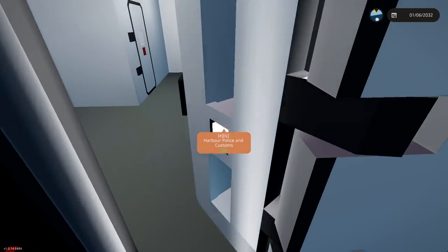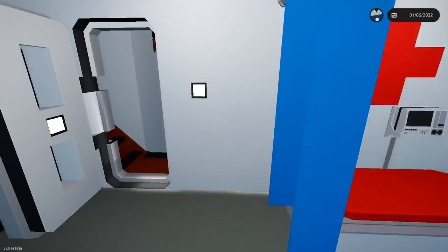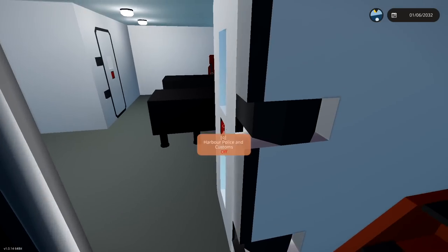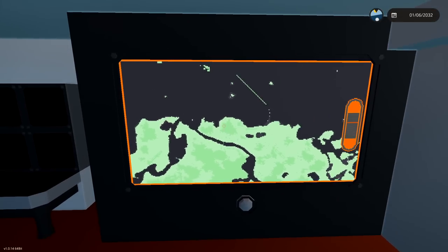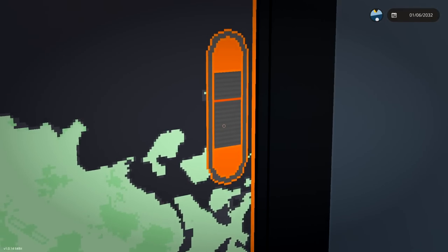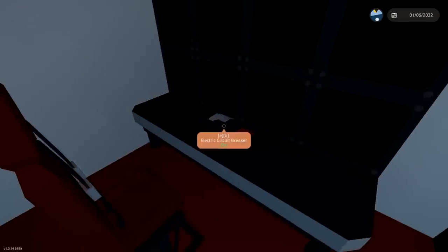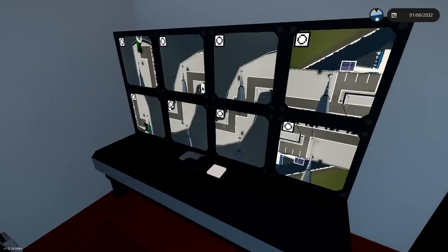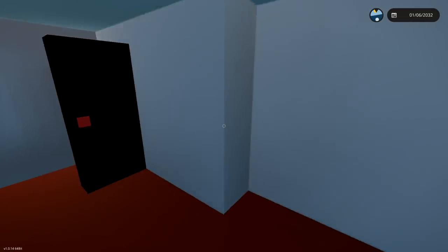Let's keep it moving. Harbour Police and Customs — okay, this is a police room with a med bed. Interesting. We've got a CCTV room. Here's all the CCTV cameras right here. That's pretty awesome. Can we move them around? I don't think we can. That's pretty awesome. Let's go ahead and go downstairs even more.